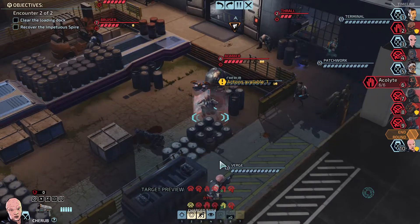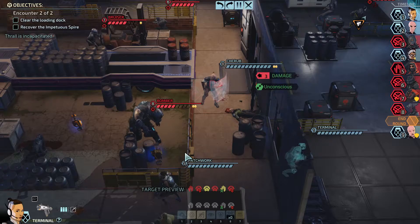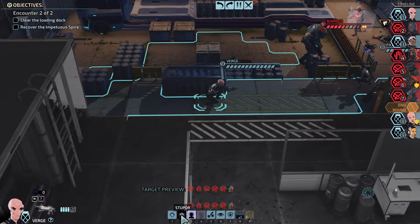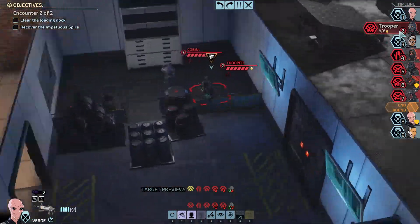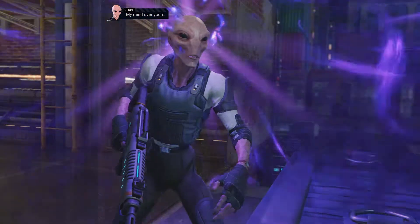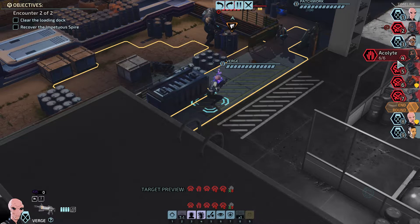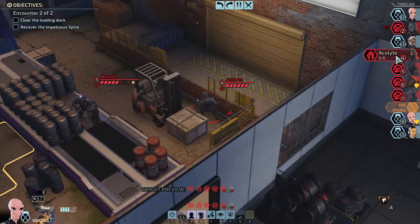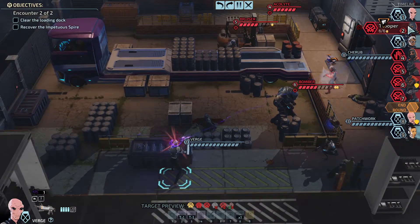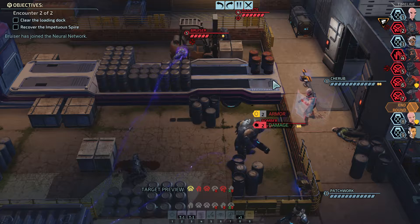If we move Verge up, it's not really going to do much. Let's move Terminal up and we can grant a move as well. Let's go in here, try and be the target. Could have really done with some cover here. We've got a flashbang — we might chuck it on this cobra, or those two, or those two. Who's next? So the thrall, followed by the acolyte. We could pin down the acolyte first. I'm going to flashbang these two.